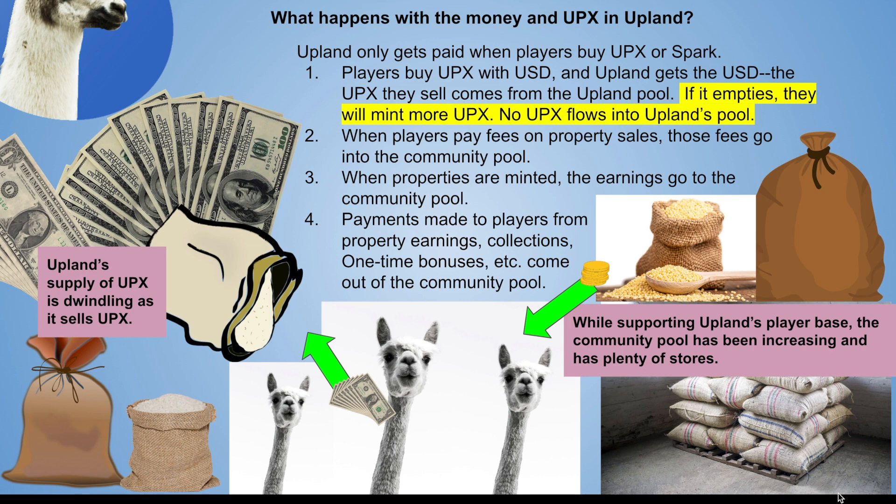So what happens with all this money? If you can see the little llamas at the bottom of the screen — one llama's got some dollar bills flowing towards the sack of grain, getting fed. It's paying Upland for that grain. The UPCS is coming from Upland's reserves, its Upland pool. Upland's got its stacks of grain and it's getting the money for it. That's how things work right now. When people buy UPCS, when people pay USD for Spark or UPCS, those dollars are going to Upland. But the UPCS is coming out of Upland's pool.